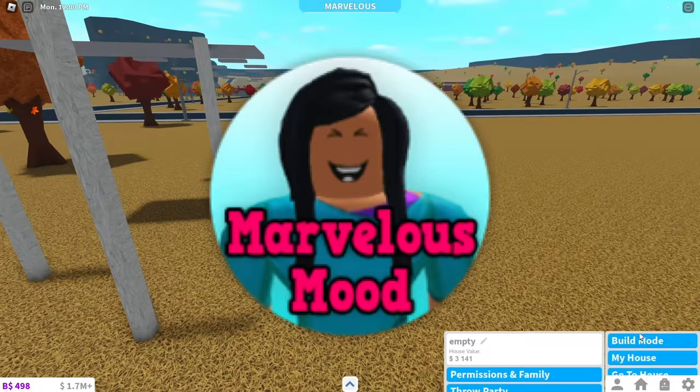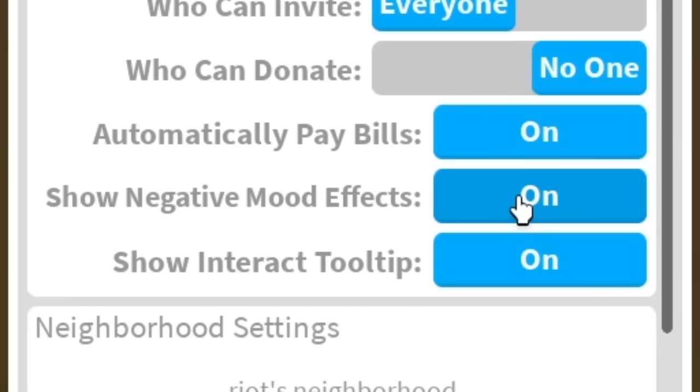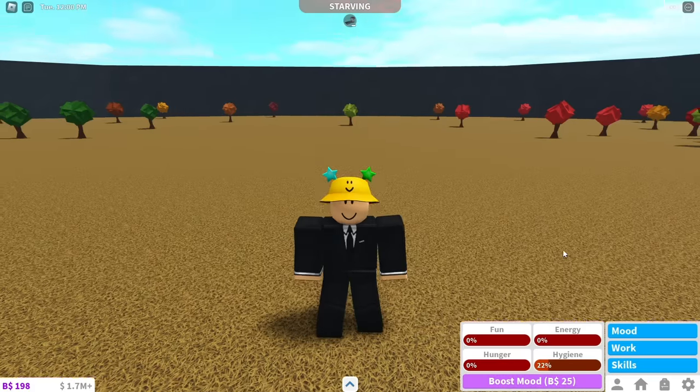If you have bought Marvelous Mood and you still have stink clouds, do this. Go to your settings and find 'Show Negative Mood Effects.' If it's turned on, turn it off. Now you will stop slouching and you won't have flies around you.